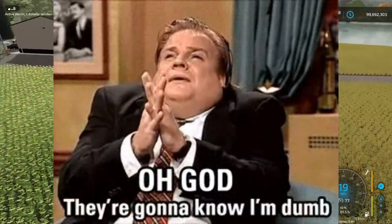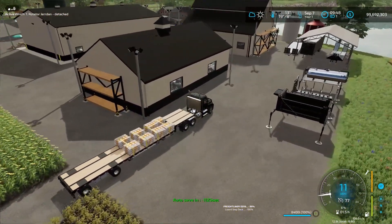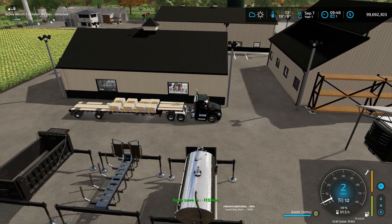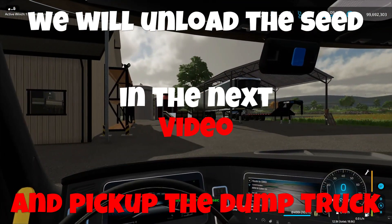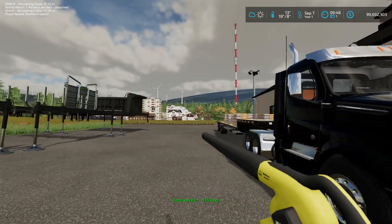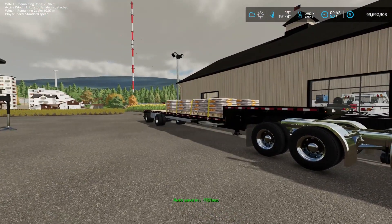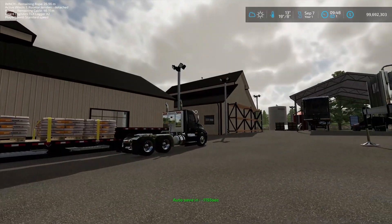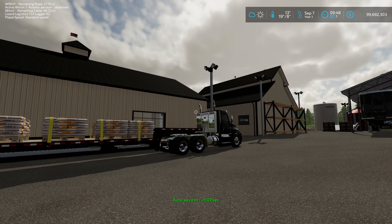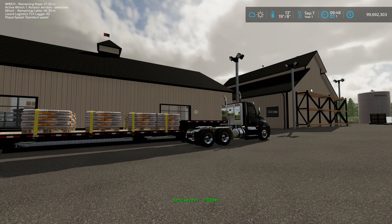I didn't drive too many flatbeds when I was driving — I did mostly dry van. See that black trailer? We call that a reefer unit — nothing to do with marijuana. A reefer unit is a refrigerated dry van. We put perishable and non-perishable food products in them — things like milk, cheese, dairy products that have to stay cold, and non-perishable items like canned food that don't go bad. That's mostly what I did when I drove. Thanks for joining, guys — appreciate you.